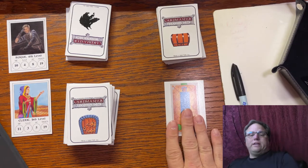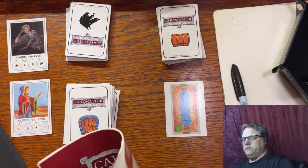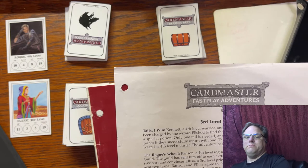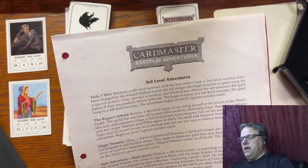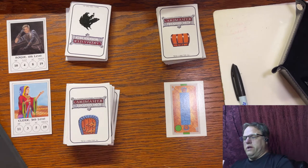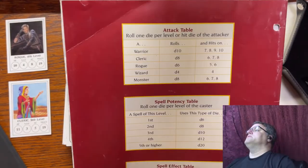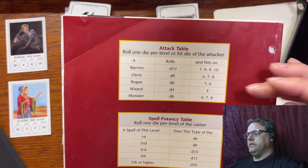The gameplay is actually pretty simple. It comes with some scenarios built in. There are a few different scenarios, or you can make up your own. What we're going to go through here is just something to demonstrate with. There's an attack table: warriors get to use a d10, clerics a d8, rogues a d6, wizards a d4, monsters a d8.